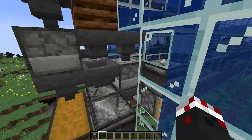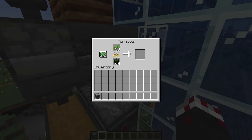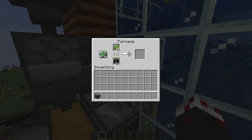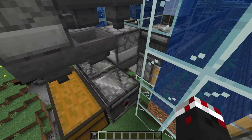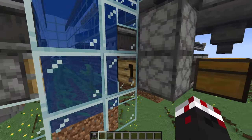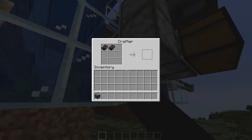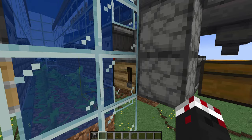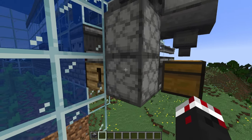This hopper is pushing into this furnace, which is facing the other way, and it is using the dried kelp from the farm to smelt the kelp itself that's coming in. Then after this kelp is smelted in this furnace, the dried kelp goes into this hopper, which pushes into this crafter right here. That fills up slowly over time and will make the dried kelp block when it is complete.